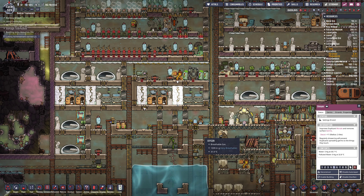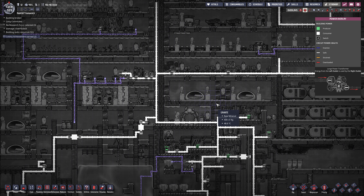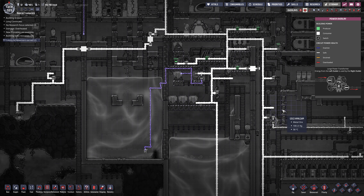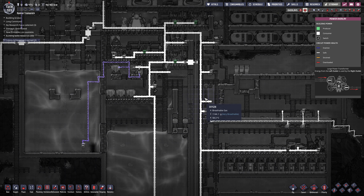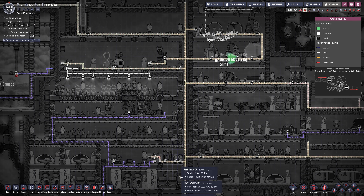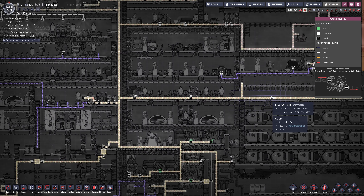Turn these showers off. Now rewiring the whole base with all this heavy watt wire - that could be a challenge because it's kind of everywhere. It's running through the central corridor of the base. It's a bit of a job to rewire all this, to tell you the truth. I don't know if we'll be able to get through it in one episode.